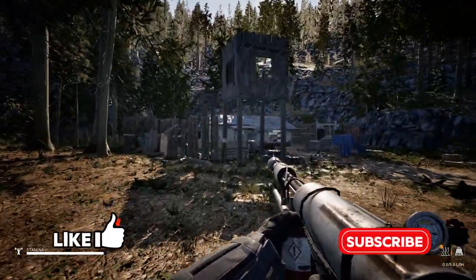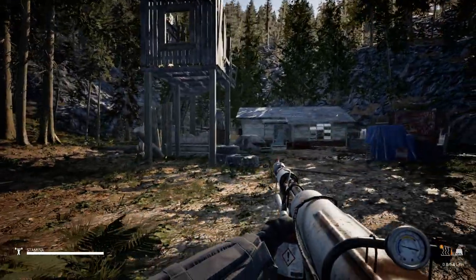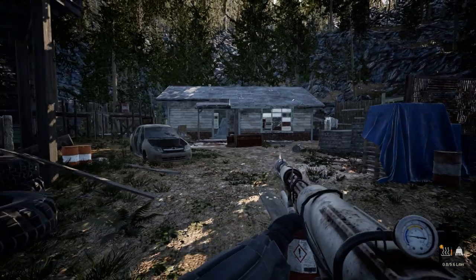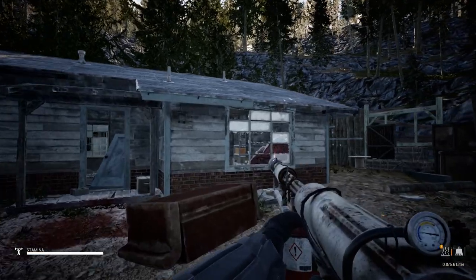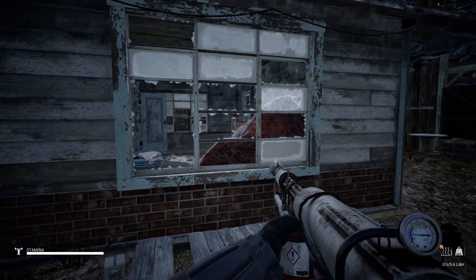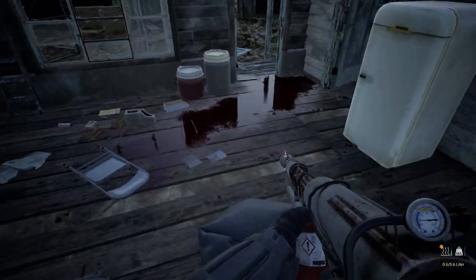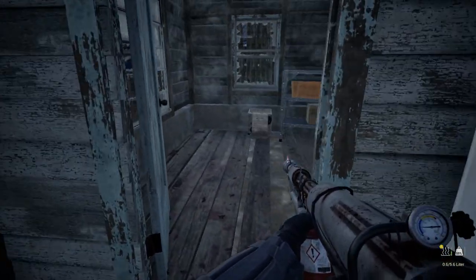That means probably there is one seeker nest inside this cabin — why not? Maybe. Hoping there is no more seekers around, or maybe some infected — you never know. I saw it — yeah, a seeker nest. We are gonna just burn it. Can I do it from outside? Probably yes. And boom — those things disappear. Holy moly, some stuff happened over here. A whole bunch of blood everywhere.